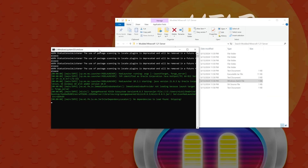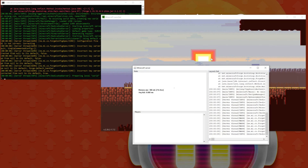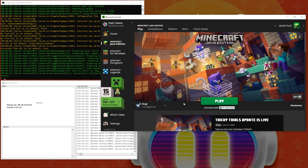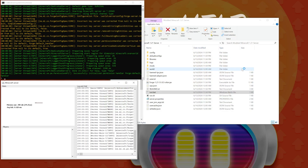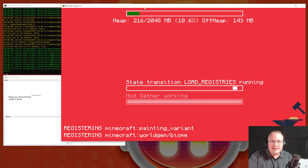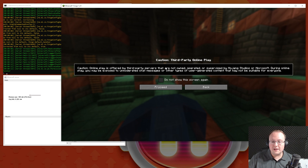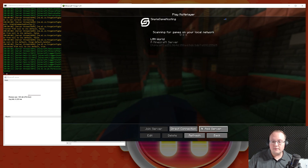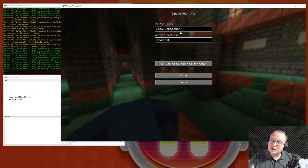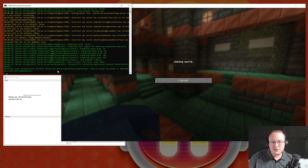Now double-click the run.bat file and the server will start. To join it yourself, make sure you're playing Minecraft with your Forge installation selected, then click Play. Once Forge is open, click Multiplayer, then Proceed, then Add Server. Name it whatever you like — I'm naming it Local Connection. For the server address, type 'localhost' — that's the IP address you'll use to join the server locally. Click Done, and after a few seconds you can double-click it to join. You'll see yourself join in on the left-hand side.